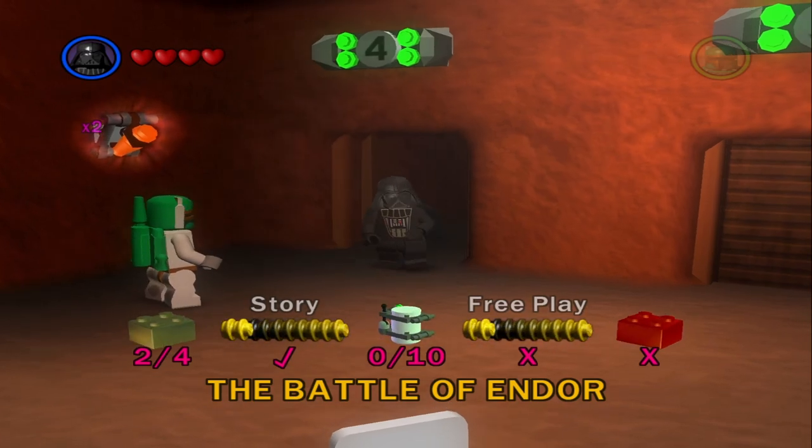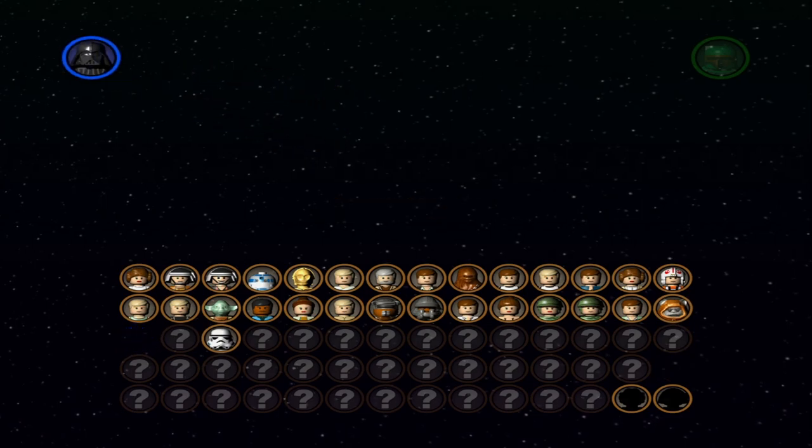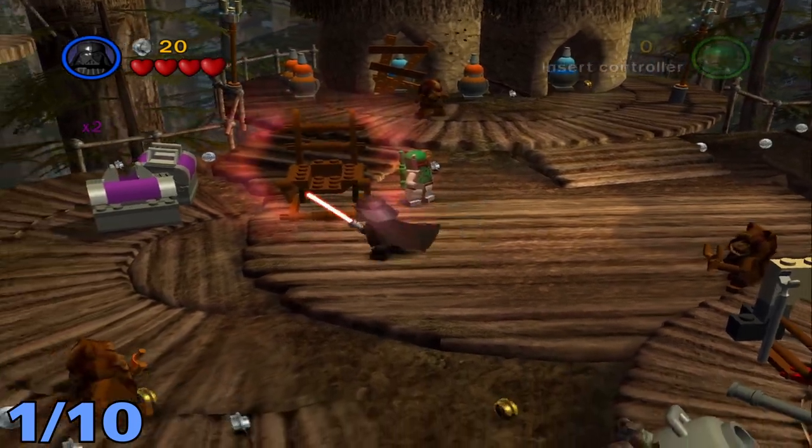What's up everybody, welcome back to my LEGO Star Wars 2 let's play. Today we will be getting all the minikits and the red power brick for the Battle of Endor. Let's get right into it.